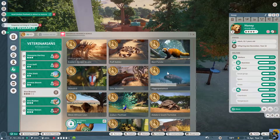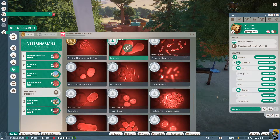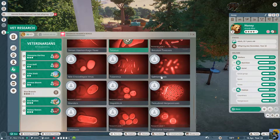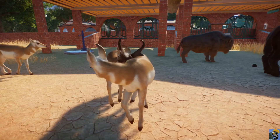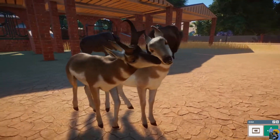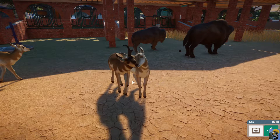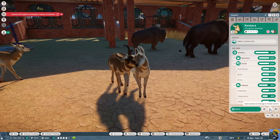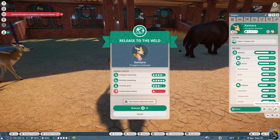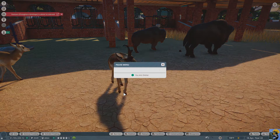Research completed on MRSA — great. Let's research another disease; we have so many. Botulism — take care of that. Uh oh, inbreeding! This is scandalous. As soon as they start to inbreed I just release to the wild — we get 15 points and then boom, the antelope has disappeared.